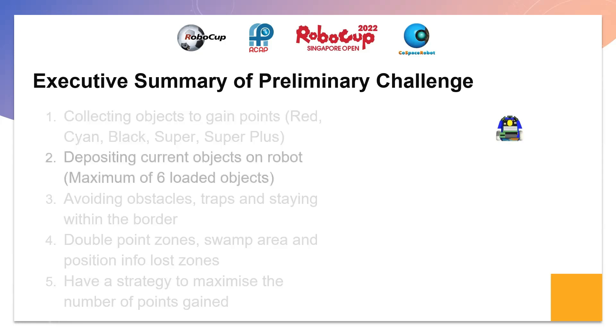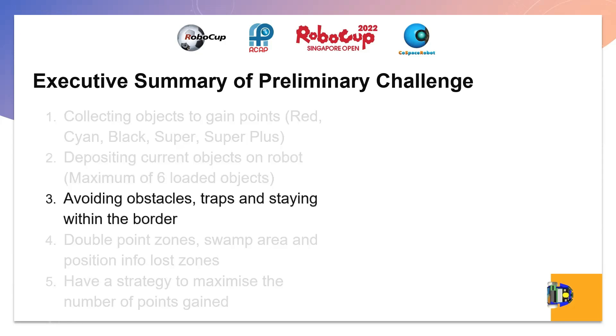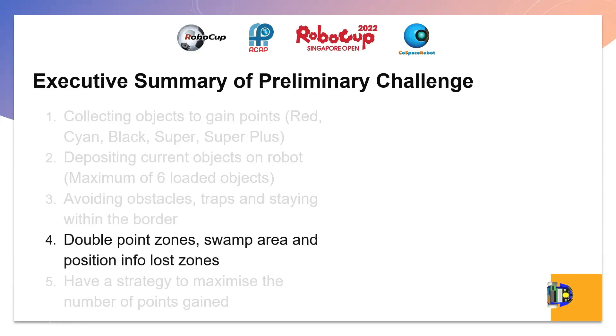Depositing is another objective. Each robot can only hold up to 6 objects. Depositing these objects will free up space for more objects and earn points according to the objects deposited. Obstacles and traps will be present around the map. Going into a trap results in a penalty of losing all currently loaded objects and the points from them. Going out of the border comes with a 10-second frozen penalty, so they should be avoided.